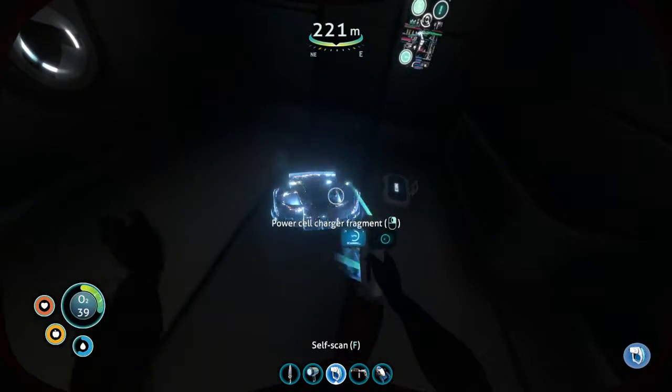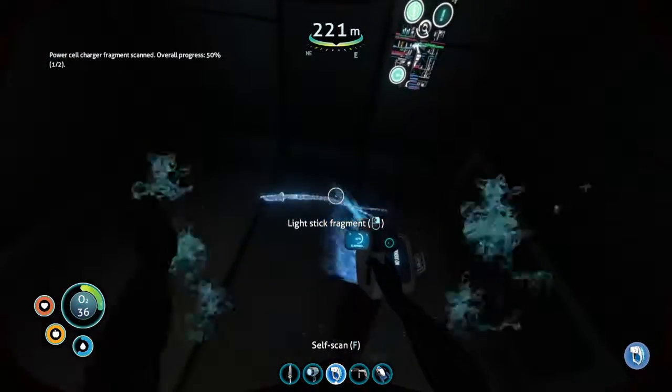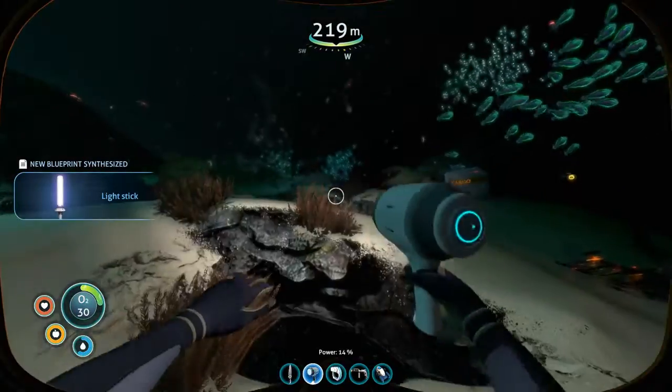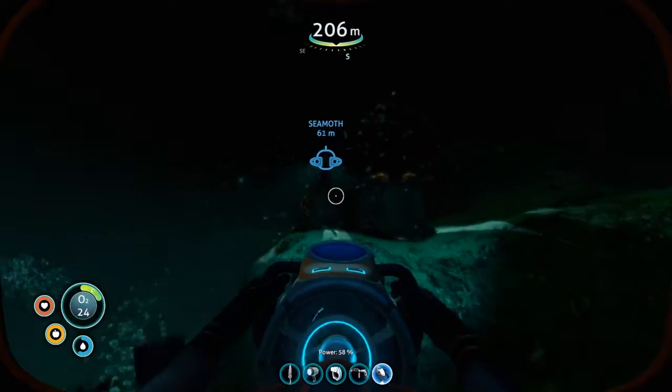Power cell charger - yes, please! Light stick - I think I already got the light stick. New blueprint acquired. 30 seconds - get back to the Seamoth.